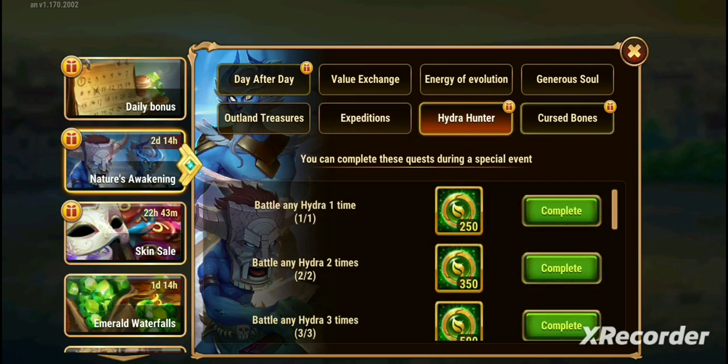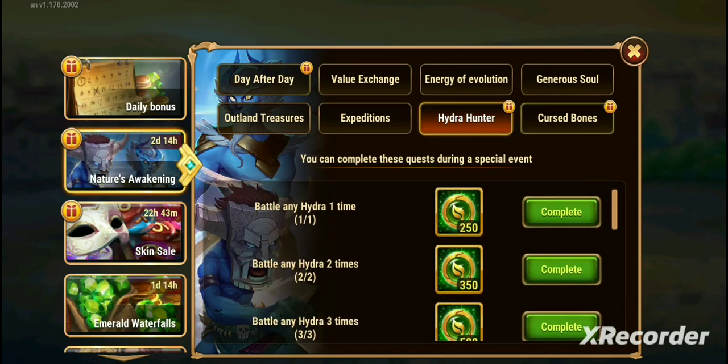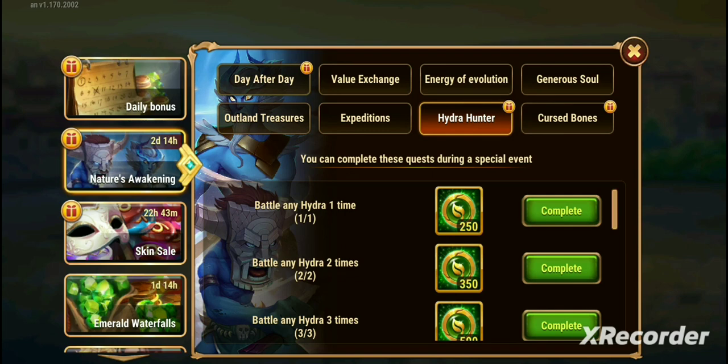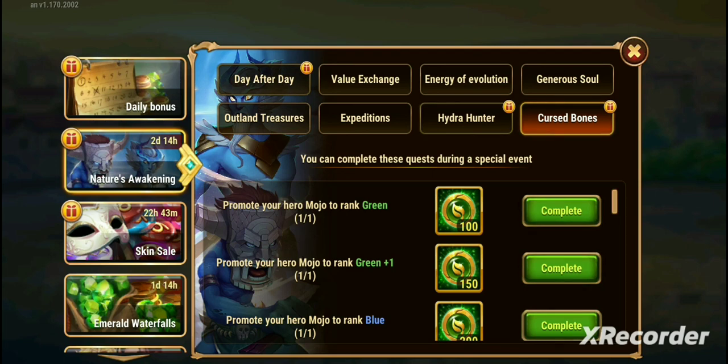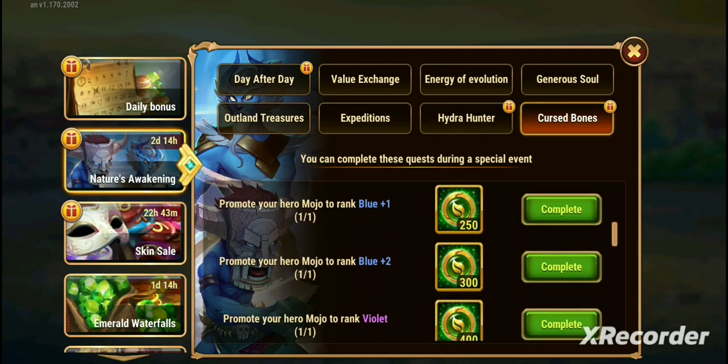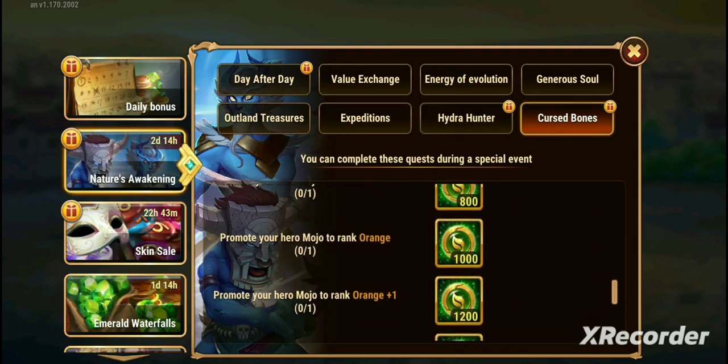Hydra Hunter — you battle Hydra nine times, and it's non-repeatable. Just fight the Hydra every day for three days and you'll get all the coins. Curse Bones deals with Mojo and leveling them up. As you level your Mojo you will get coins, and if you've already leveled Mojo you'll get all the coins up to whatever level you're at.